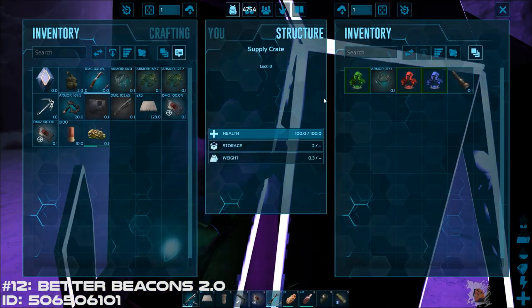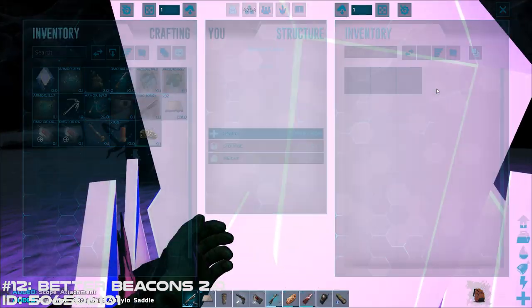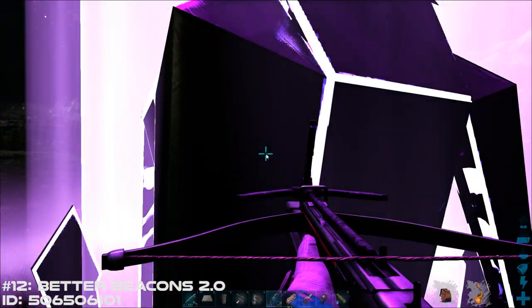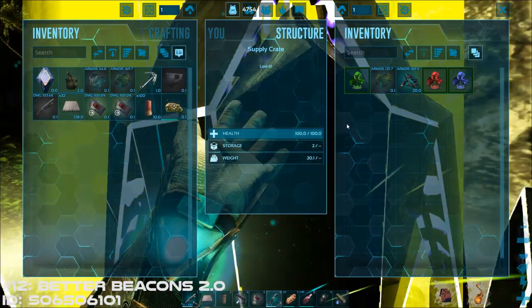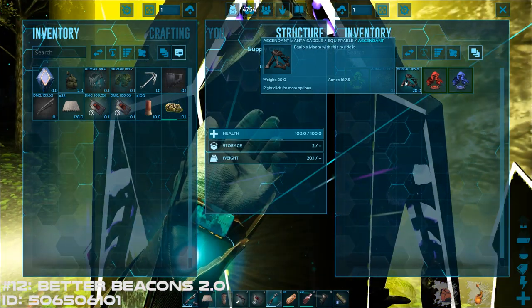Next is the Better Beacons 2.0 mod. Having this mod active will allow you to retrieve better items from beacons. You can even end up getting Ascendant and Mastercraft gear from red and yellow beacons, so it'll give you an extra incentive to go beacon hunting even if you're already at a high level.